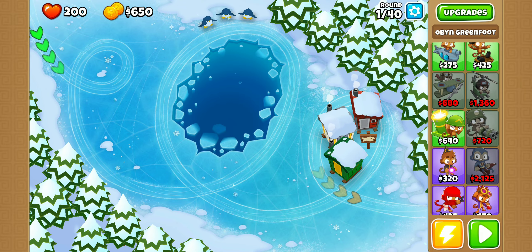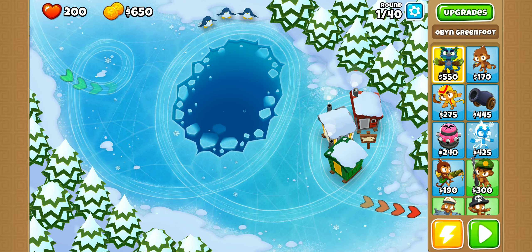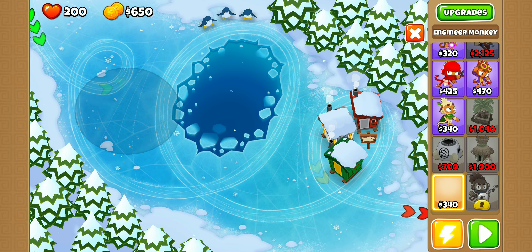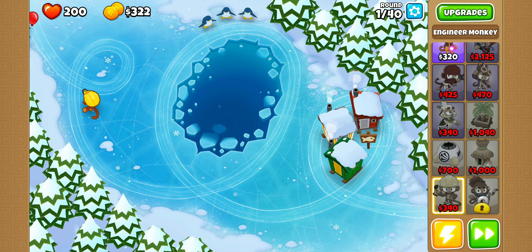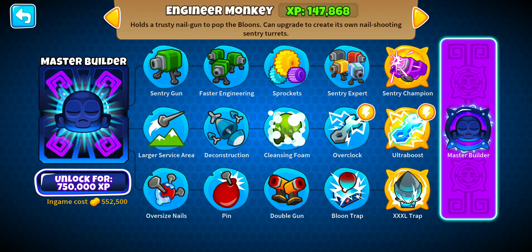Right now I have almost every single tower, but I don't have enough money for everything. My favorite guy is him, because he's just really good and he looks sick. You can also get XP by leveling up your characters. It unlocks for 750,000 XP, and I currently have 1,047 XP.